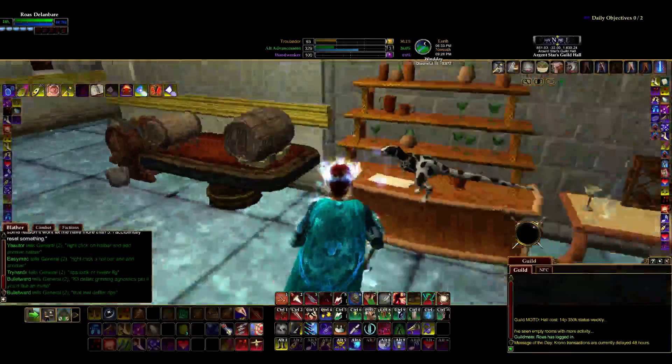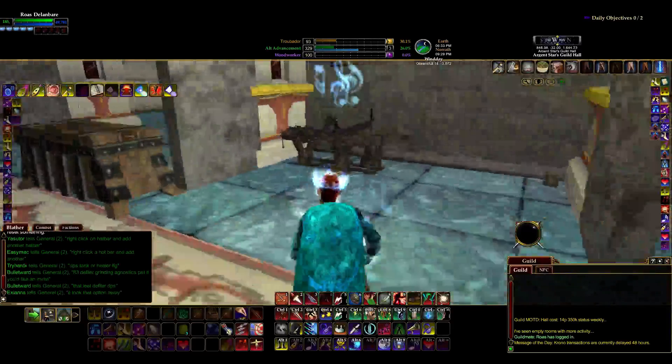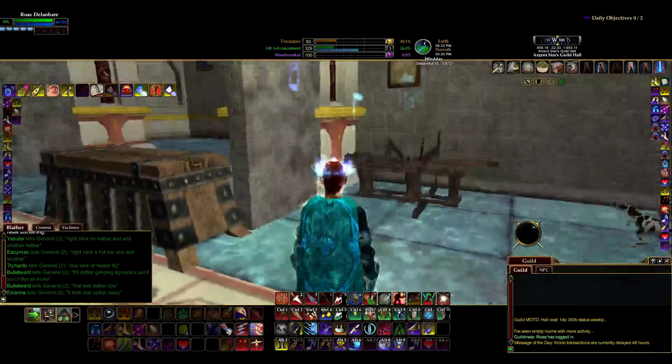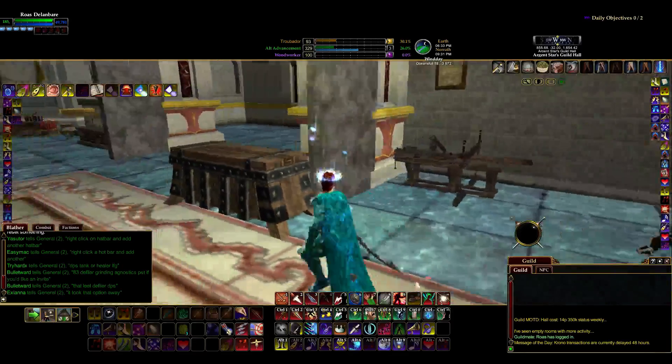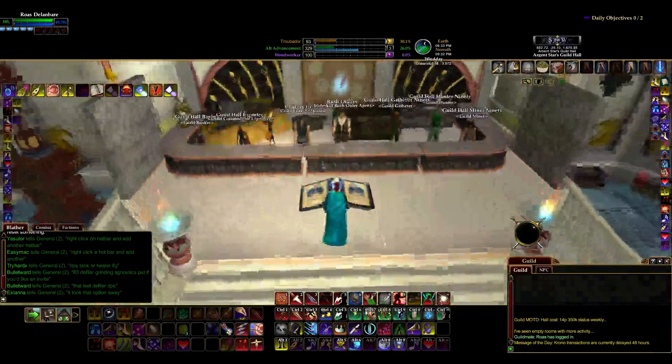Got some kegs and stuff in case you want to make some alcoholic beverages. Very nice, very nice. Over here we got a woodworking table — there's really not a lot I can do with a woodworking table. And here's our alchemy set — that's where I'm making potions.